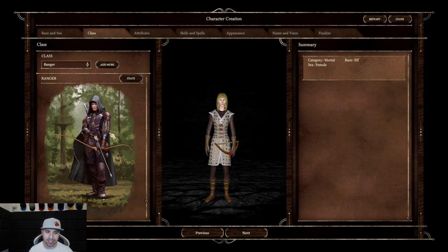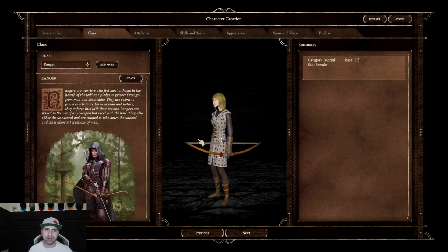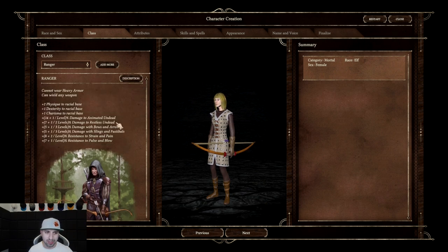We are going to select ranger — and yes, female elf ranger, not very original, I know. For the ranger stats: plus two to physique for racial base, plus one to dexterity, plus one to charisma, and then all these damage boosts. Cannot wear heavy armor. Can wield any weapon. So that's nice.